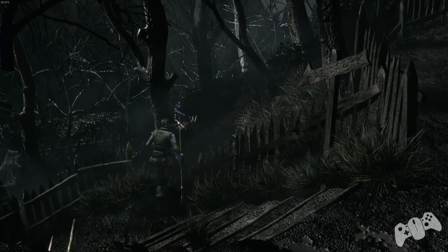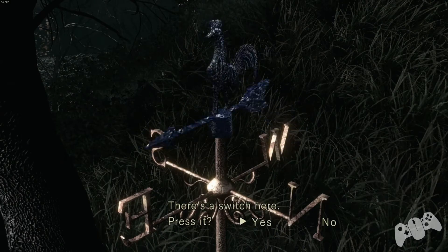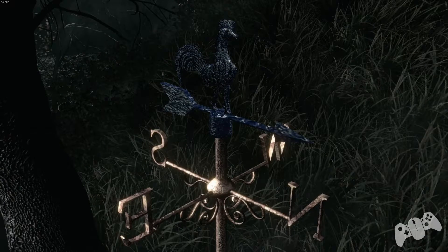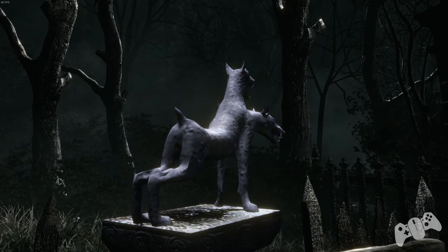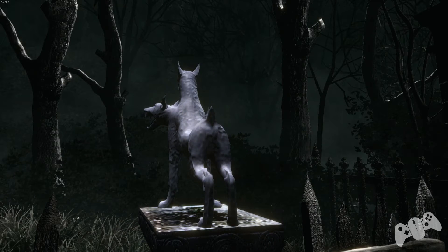Carry on down slightly further and you'll see a blue rooster. You want to face this towards north. Once you've timed it right and get it in the right position, you should see a shortcut scene with the gate unlocking.